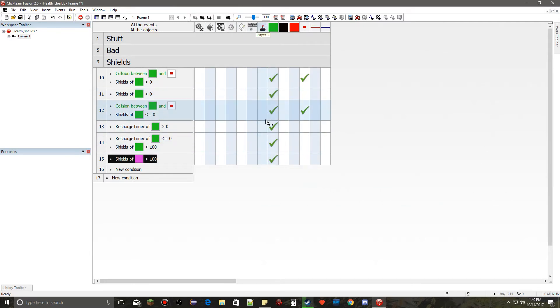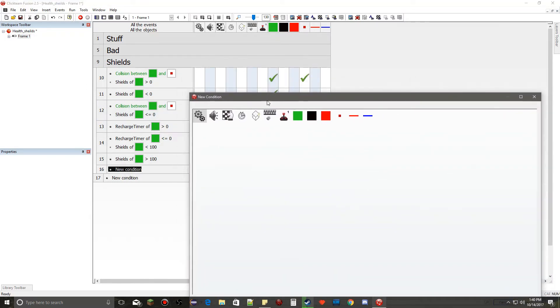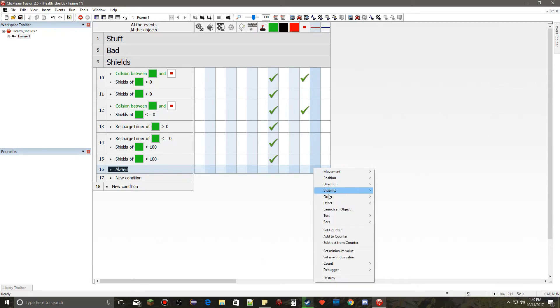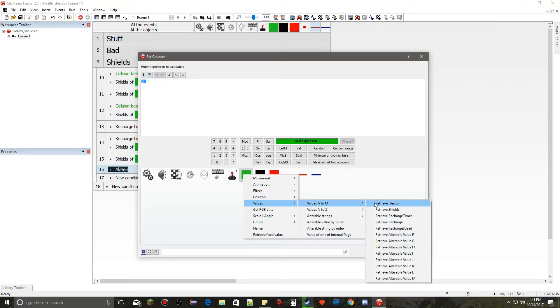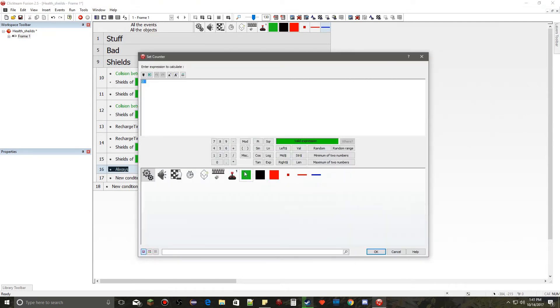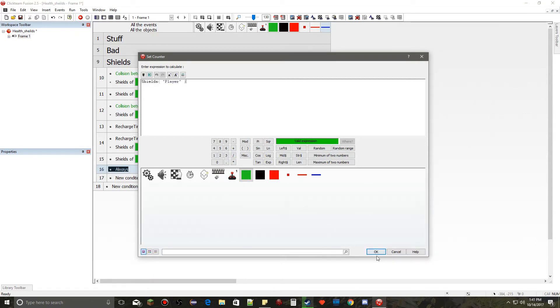Now let's set up the counters so we have something visually to look at. We do an always event — go to special, then always. In the always event, we go to the health bar counter and set counter to the player's health value. Then we go to the shields counter and set counter to the player's shields value.